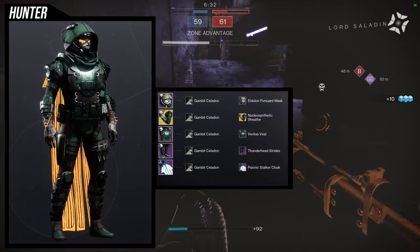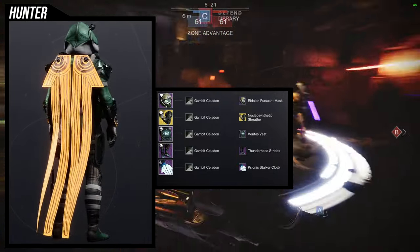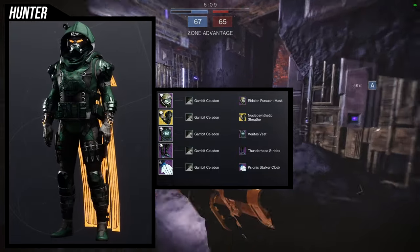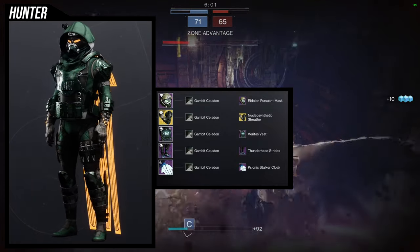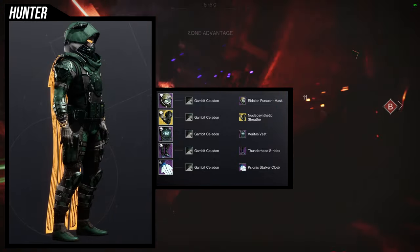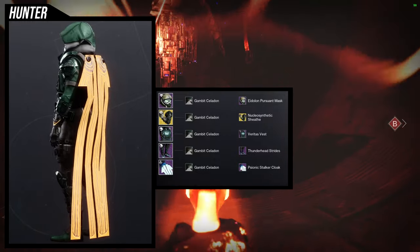For the next set, I posted this one when the Nucleosynthetic Sheath ornament came out for Caliban's Hand. I didn't really switch anything out — I'm reusing the same set because the Pursuant Mask, I think, goes really well with this. It has like a microphone on the side, gas mask — tactical as hell. The Veritas Vest with the Thunderhead Stripes is such a good combination, because the Veritas Vest is slim but when you combine it with the Thunderhead Stripes it almost looks made for each other. And then the Psionic Stalker cloak because there's a glow in it, and the Nucleosynthetic Sheath adds more of a techno tactical feel.